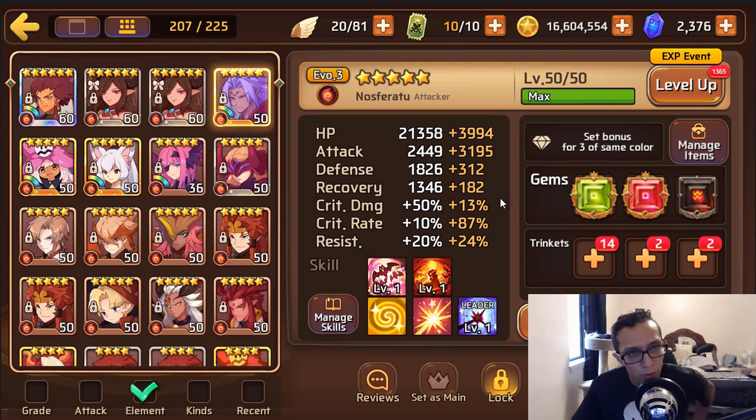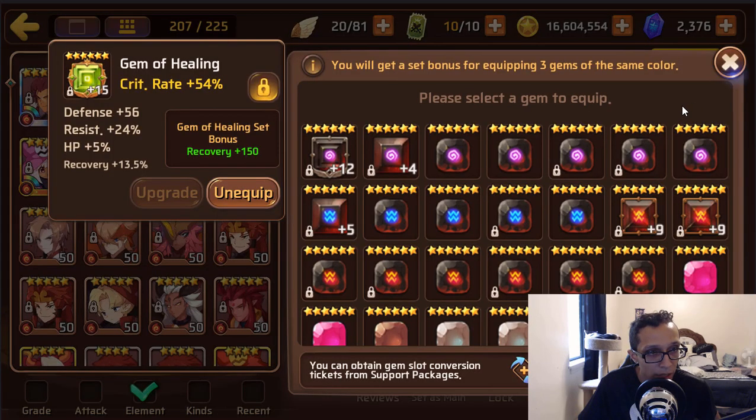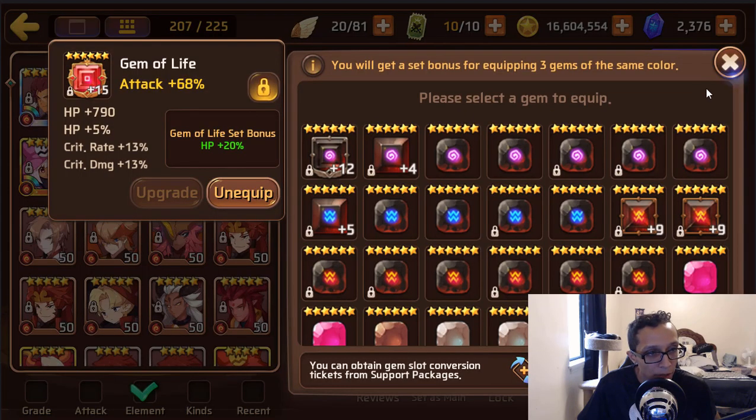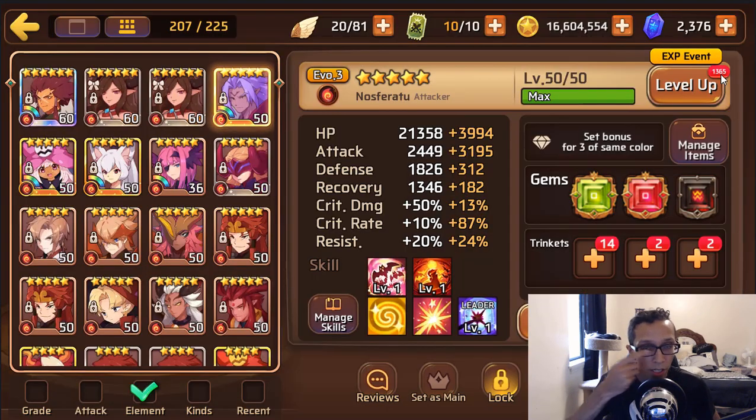You do have a water Persephone as well, which is nice, but where you're at in the game, water Persephone isn't very necessary. You do have an evo 3 vampire, which is actually surprising. He's also a great nuker, but fire Leo kind of wins out in my opinion, because not only does fire Leo have books, he has a super evolution unlike vampire. He's triple square master race and you have nearly max crit on him and some good resist.